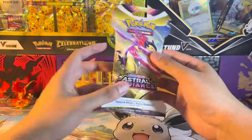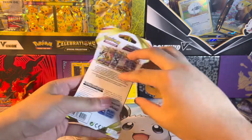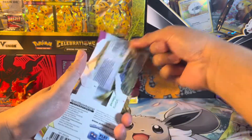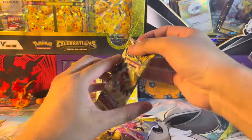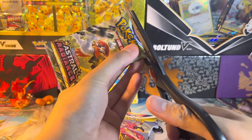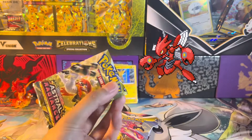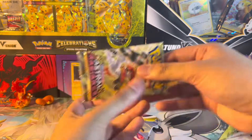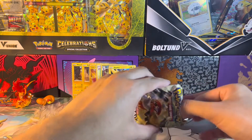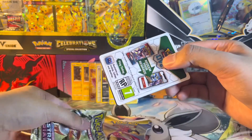Okay, we're not done yet. Opening up an Astral Radiance pack — let's test our luck. We got the Hisuian Decidueye, Scissor used Cut. Let's see what we're gonna get here.